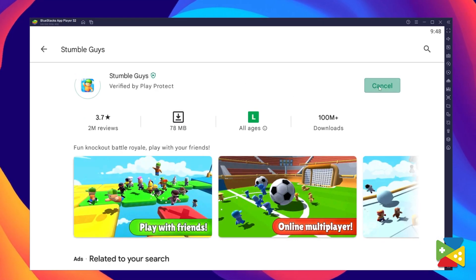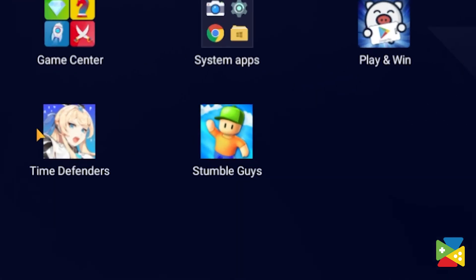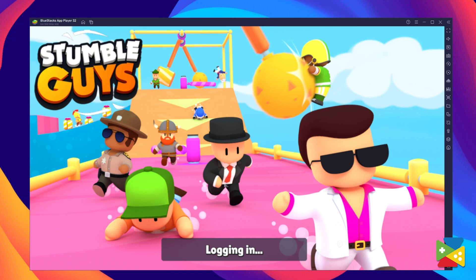Now click on Install, just like on your regular phone. When installation is finished, the icon will pop up on the home screen — just click on it and you're all set to start playing.